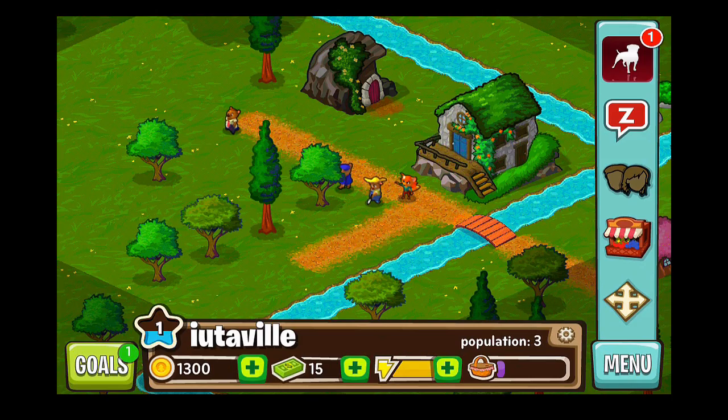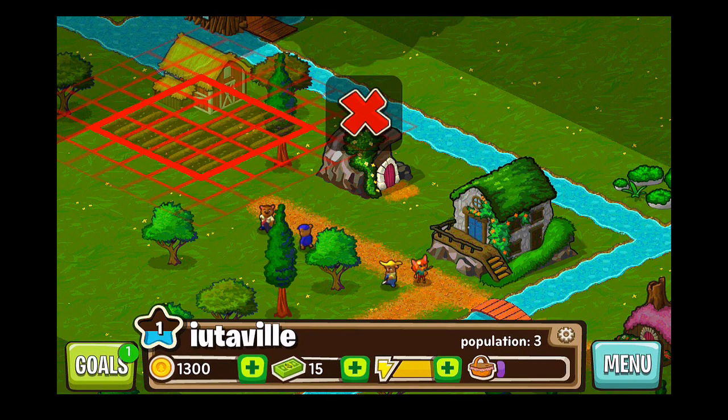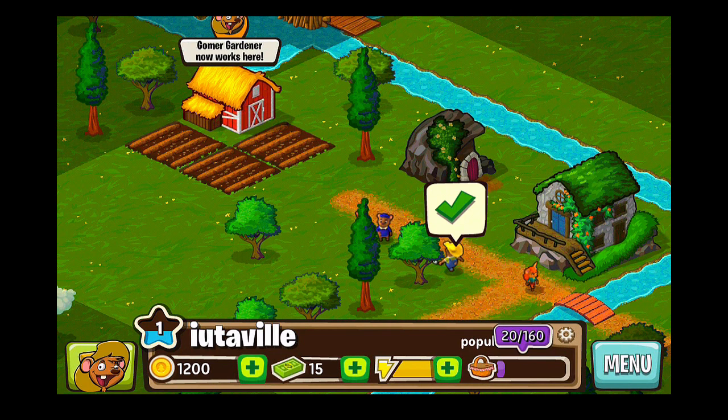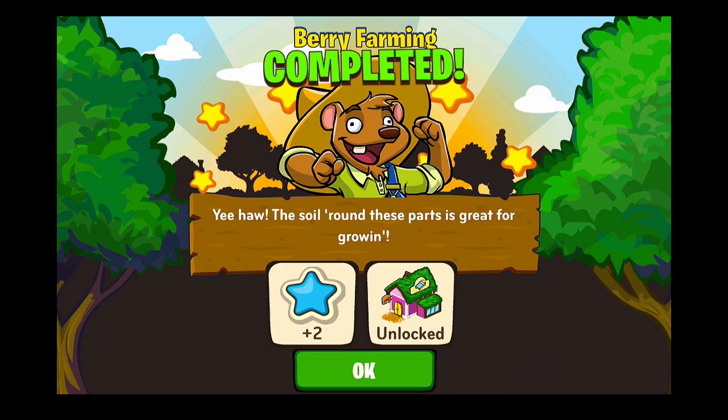We go to the menu — those are our neighbors so we won't go there. We'll go to farming, build a berry farm for 100 coins, and find the best place to put it. It'll work right there so we'll tap it, and plant some strawberries for zero coins. There we go — we unlocked a house and we get two experience points.